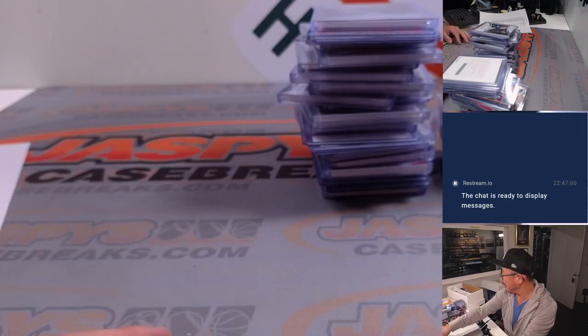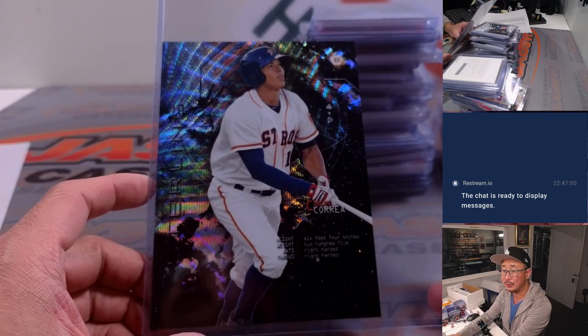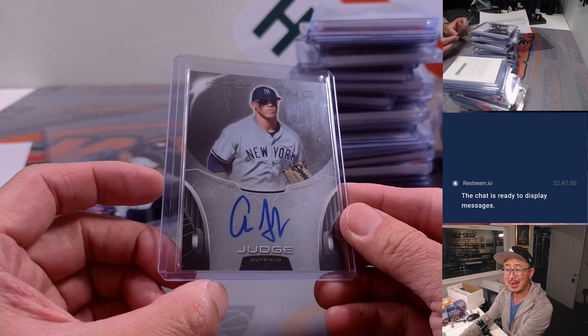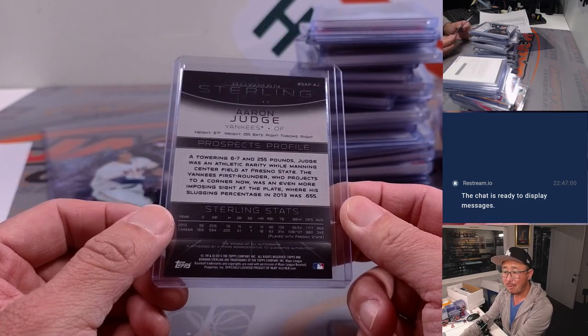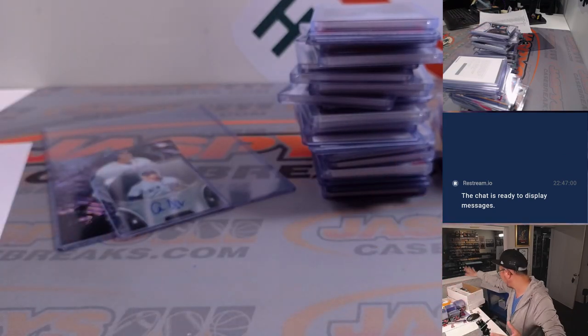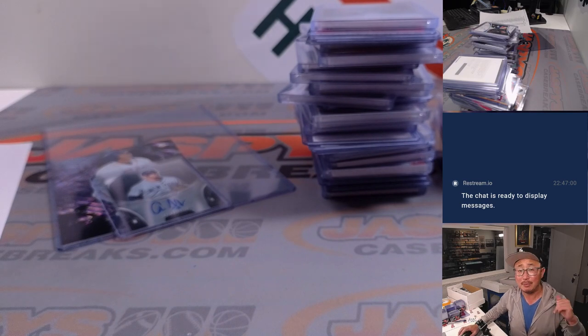CJ Rana Franco rookie card. Let's show this one first — there's the Carlos Correa box topper. And from 2013 Bowman Sterling — that's right — Aaron Judge. That's pretty awesome. So some really nice stuff there, plus a ton of base cards. All cards ship, a lot of great stuff. I'm Joe, I'll see you next time for the next live break. Bye-bye.